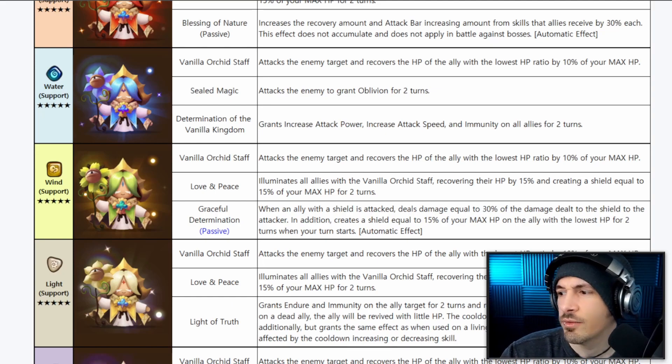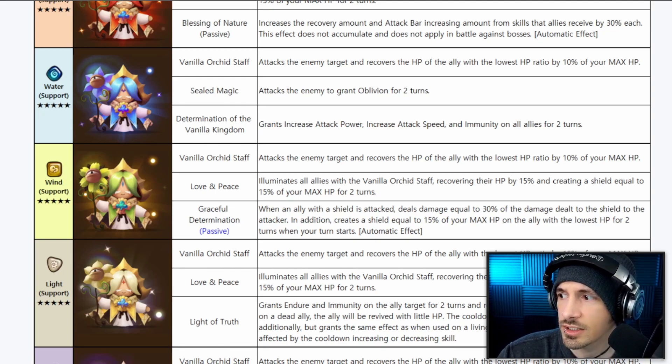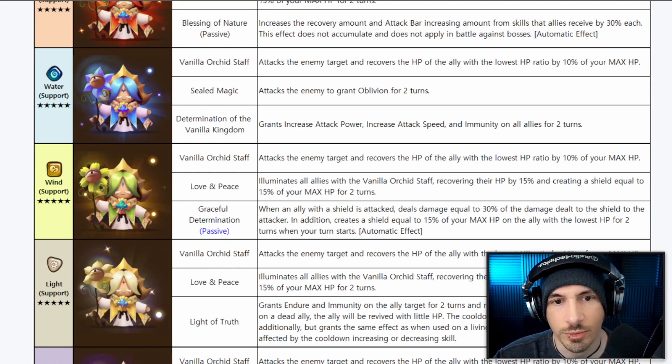These all have leader skills for arena. They have bad base speed — only 96 for each of them. The Fire one has a 33% crit rate, Water has 44% attack power, Wind has 55% resistance, Light has 44% defense, and Dark has 44% HP.